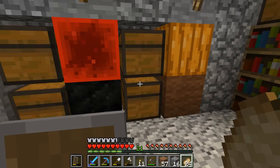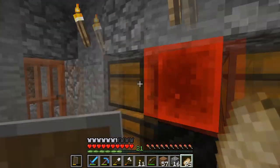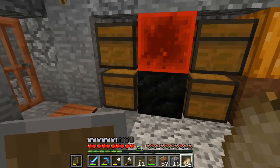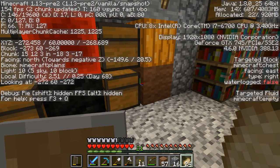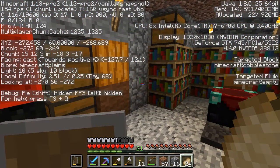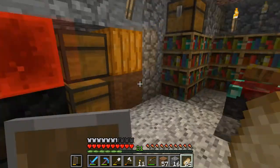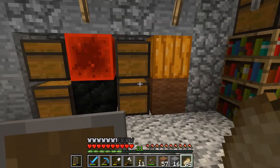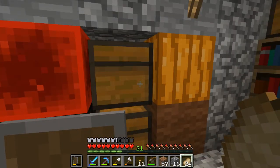Today we're going to be working on a different thing - we're going to be focusing on the snapshot features that regard coral, kelp, and carved pumpkins. Right now we are in pre-release number two of 1.13. I don't think there are too many other changes - they might have done a bunch of bug fixing, that's pretty much all that's left.